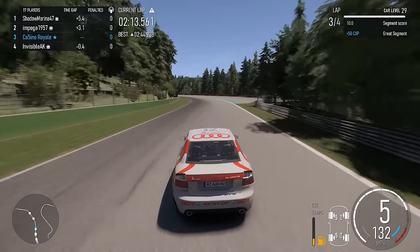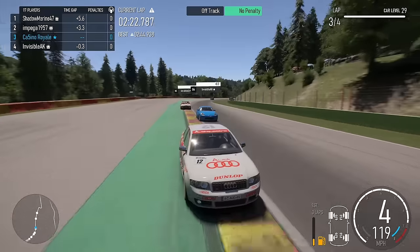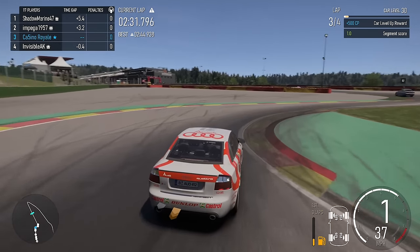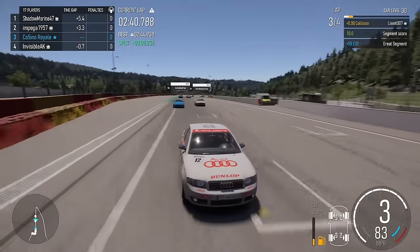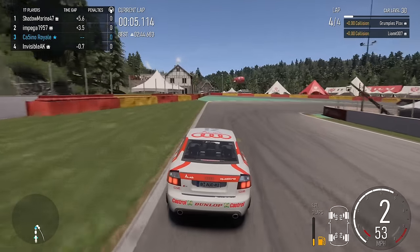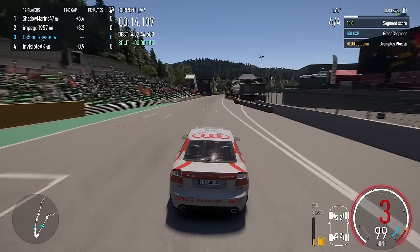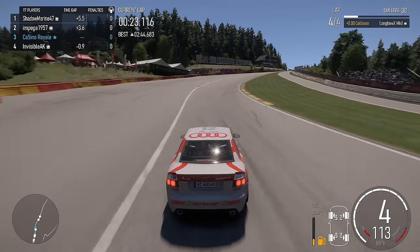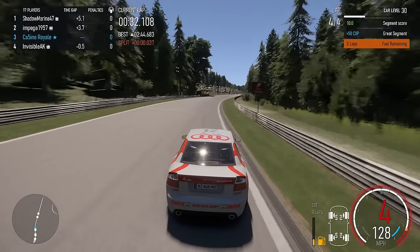We're not as fast in a straight line compared to that Nissan as I was hoping. The 350Z is always weirdly slippery in a straight line on Forza games - I'm a little bit scared of that car. One thing we've got going for us is that mighty traction coming off the corner - we can just dump the throttle and go, which they can't do. That's where we're making our lap time. We've slightly lost touch with the cars ahead.